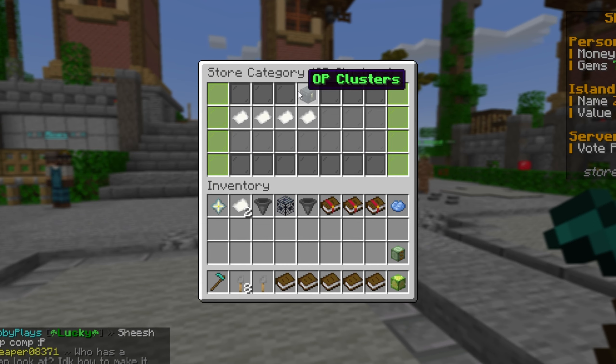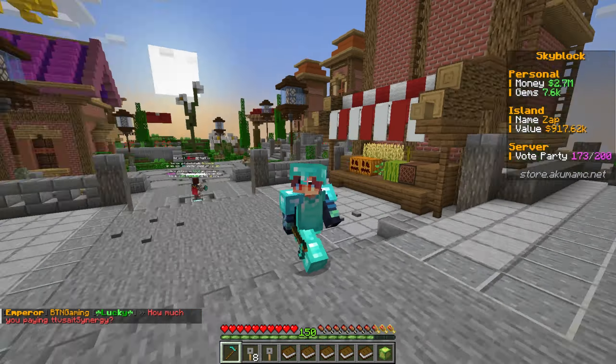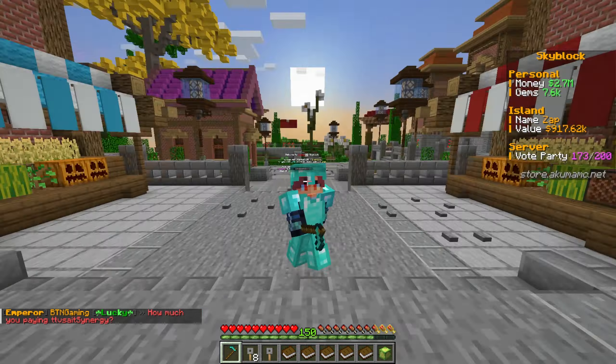Today I'm giving away an OP cluster - the Zodiac Cluster - which is worth $20, and this loot box has a ton of crazy items in it. If you want to enter this giveaway and have a chance to win basically $20, make sure you sub, leave a like on the video, and comment your in-game name. The server I'm playing on is Akuma MC - the best OP Skyblock server and also a prison server. The IP is zap.akumamc.net.